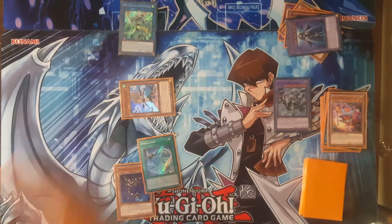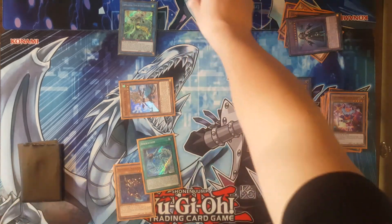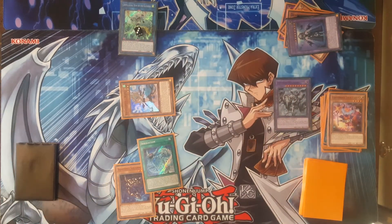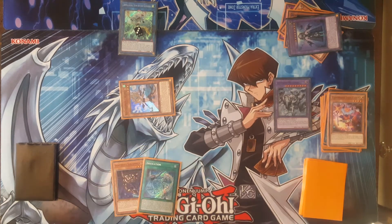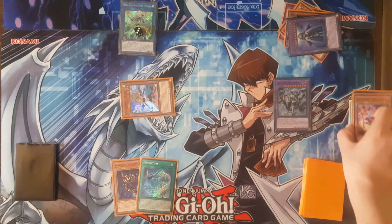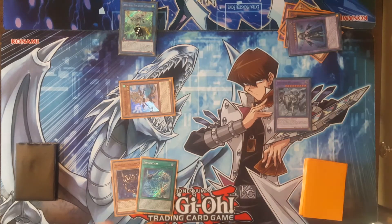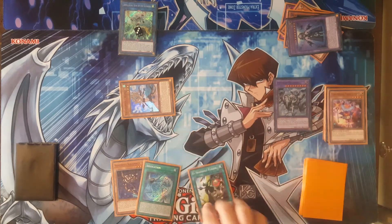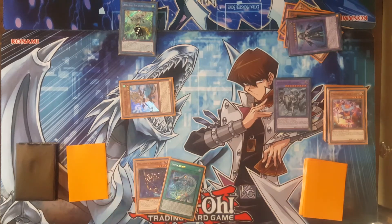Now Apollousa will gain three attack points — we just put counters to signify how many attack points it's got, just to make life easier. Now you're going to get Construct's effect to add from the graveyard your El Shadol Fusion again. You can just set that now because you don't really need it.